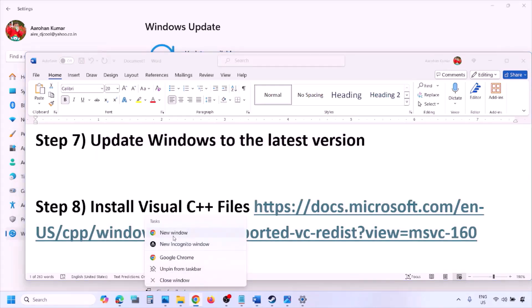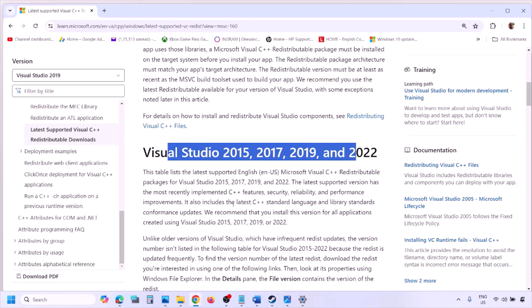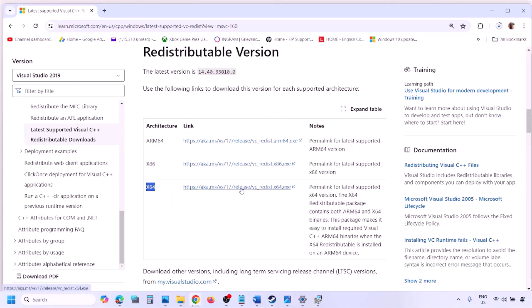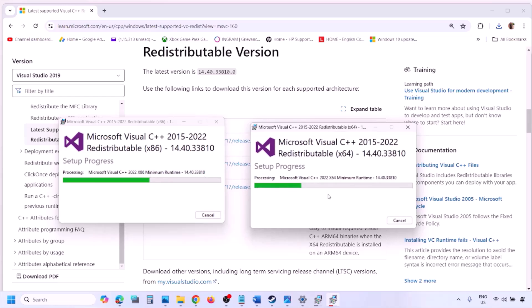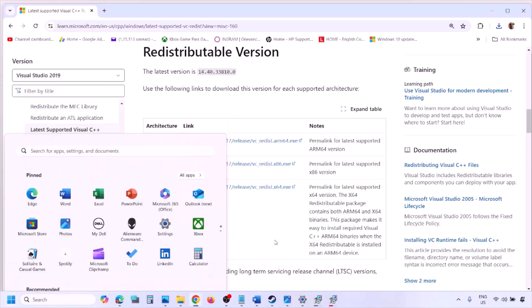The next step is to install the Visual C++ redistributable. Copy the link provided in the video description and open it in a browser — it will take you to the Microsoft website where you can find Visual Studio 2015, 2017, 2019, and 2022 redistributables. Download and run both the x86 and x64 versions. If you see the Repair option, click Repair; if you see Install, click Install. Make sure both are installed, then restart your computer. Restart is a must after this.